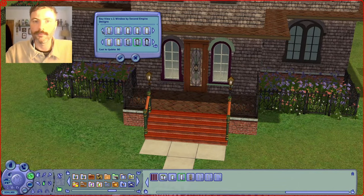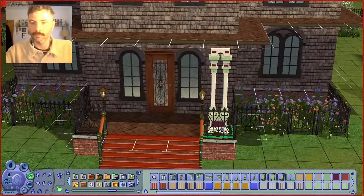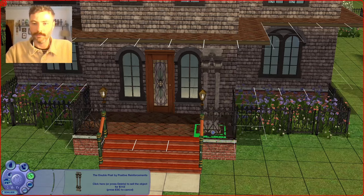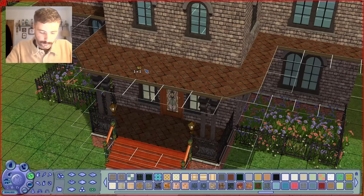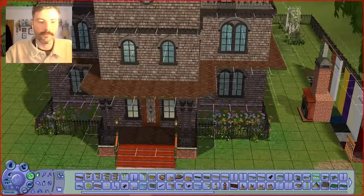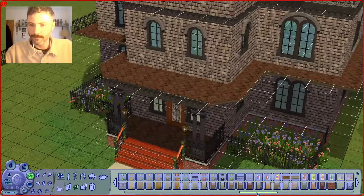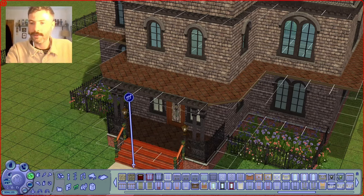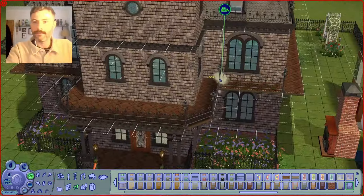I'm also making sure I'm using different types of windows — all from the same set and matching, but it gives a little bit of visual interest. And then I'm placing down these columns — once again Second Empire — and I did Ctrl+F so I could shift them closer to the edge so they don't sit in the middle of the tile. And then I'm doing that corner detail around the top of the wrap-around porch.